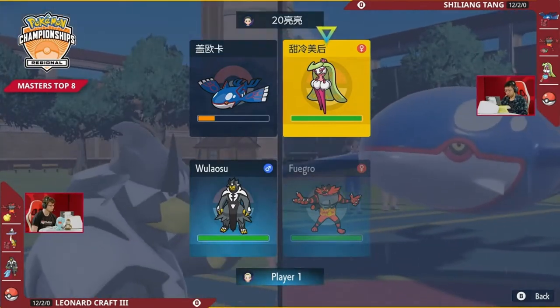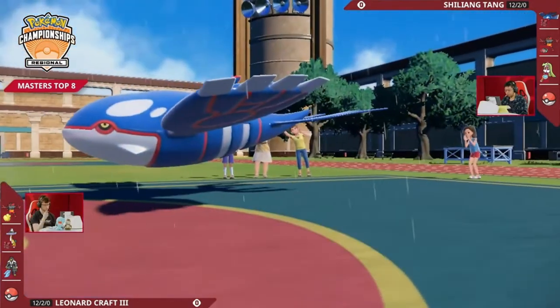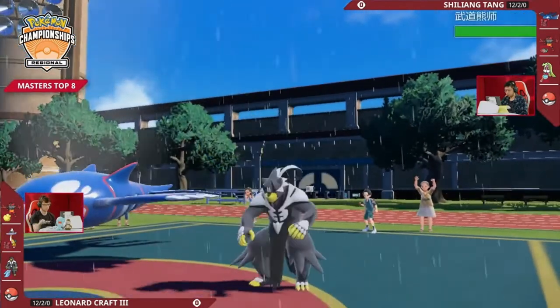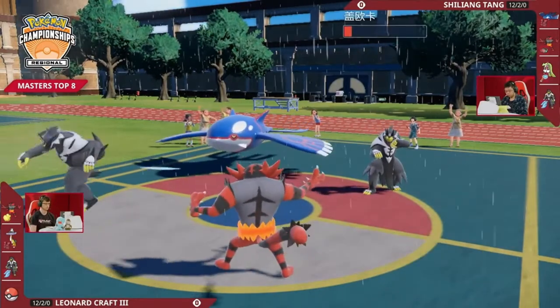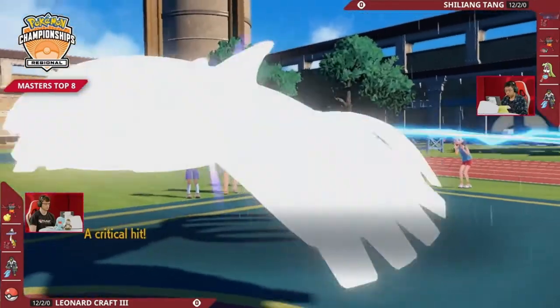Yeah, absolutely. I think we've seen this a lot — maybe players just tacking on even Thunder if they're going up into a bunch of rain matches where they expect to see that. But the Sirena is leaving the field, and we're going to see Shiliang switch in the Urshifu of his own. So the Surging Strikes here are going to be enough to knock out this Kyogre, but when you're left without the restricted, what can Shiliang do here? I think it's time for Urshifu to start looking like a restricted Pokémon.